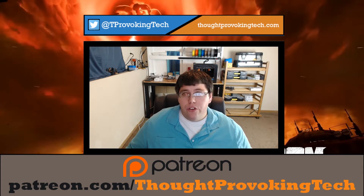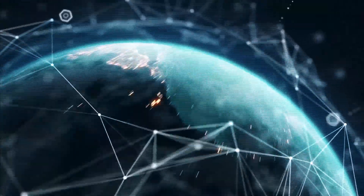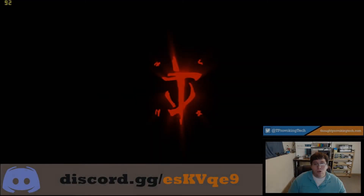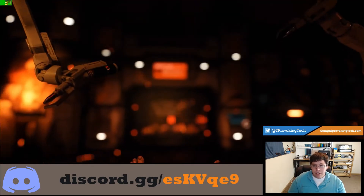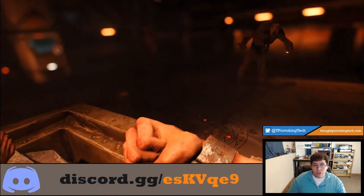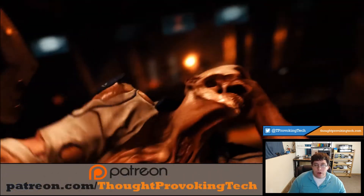So without further ado, let's go ahead and jump right to it. When I actually went to start testing the first 10 to 15 minutes of Doom, the settings I used was just the high preset. I didn't use all the way on ultra, but I didn't use the lowest settings either — just the high preset, a nice middle ground on Doom.